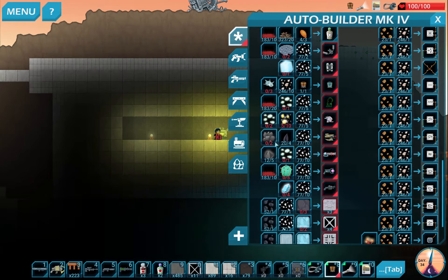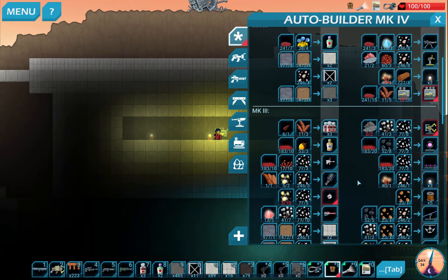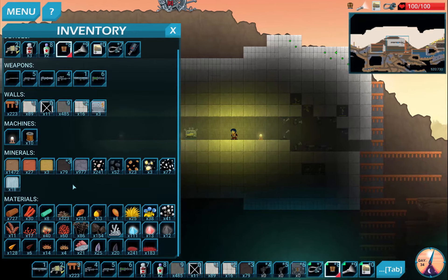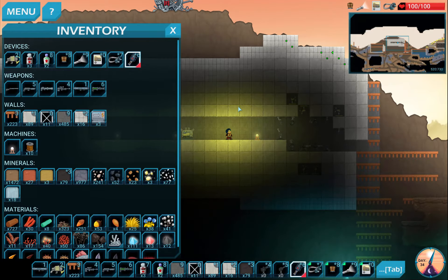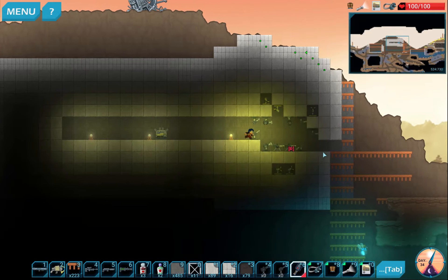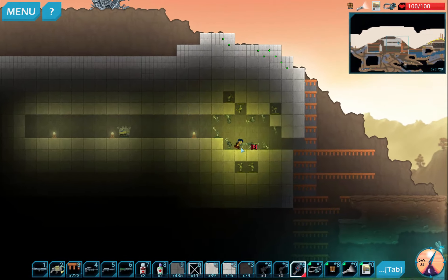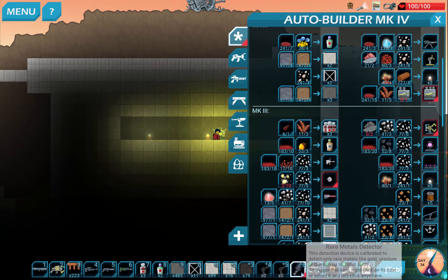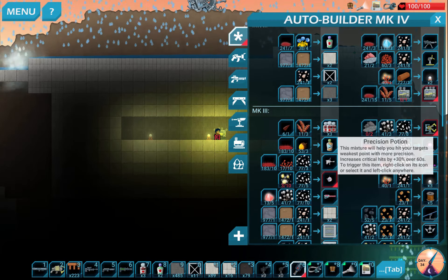So how do we find Uranium? We're going to come down here and get the Rare Metals Detector. If we look at that in our inventory — Devices — that is what it takes. You basically have it selected and click on it, and it will send out a little pulse and tell you where the Rare Metals are. It doesn't do all metals — metals like gold, Uranium, Thorium. So those are going to be handy to find easily.